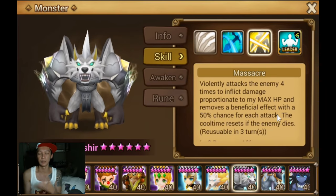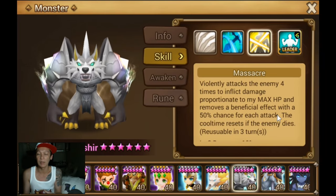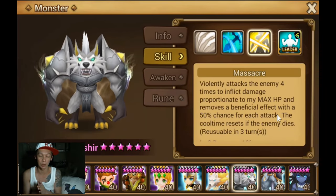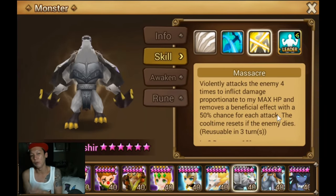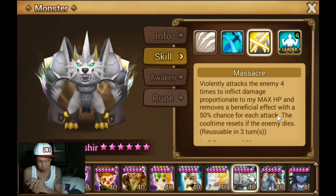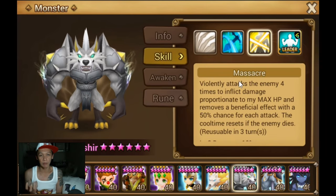So when you see a Theomars comp on defense and you have an Asher, you should bring him — you can potentially one-shot Theomars. Of course there are RNG factors like not removing beneficial effects or him resisting, but that happens in all cases. Asher is one of the really good counters for Theomars.